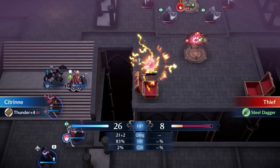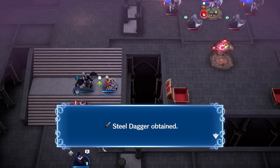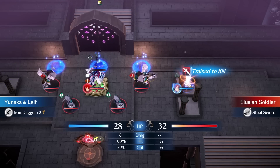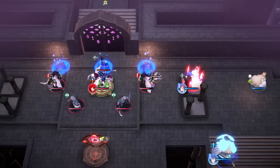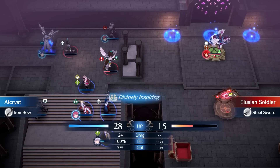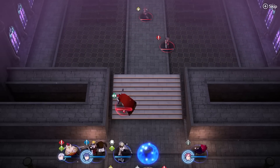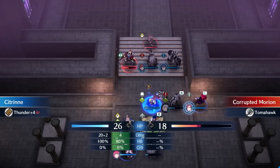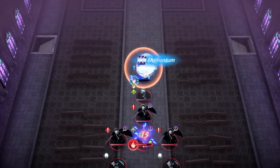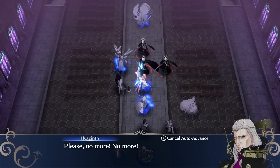With the initial enemies dealt with, I move Citrine up to take out the thief and prepare to take on Hortensia's group. To bait out the enemies, I place Yunaka on a pillar. She unfortunately gets frozen, but this doesn't matter as she can't be hit. I annihilate the enemies on the right side, bait out Hortensia with Diamant, and Hortensia dies to a crit. I approach Morion, blow him up with Citrine, and move up to defeat Hyacinth's clones. I finish off Hyacinth with Diamant and end the chapter.